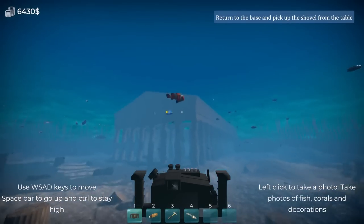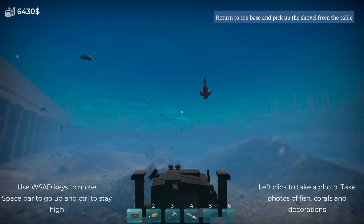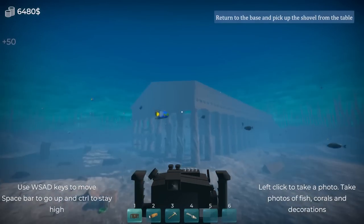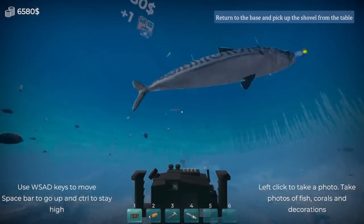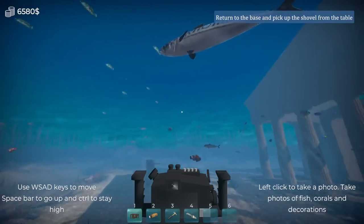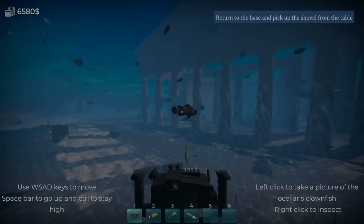At least for the start, it's going to be very easy money because I can just take pictures of all these things. I'm sinking so fast — trying to get these little guys is going to be hard. Control keeps myself neutrally buoyant, so that makes a lot more sense. I believe that is a new fish — that looks to be a barracuda of some sort. Oh, it's a mackerel. Clearly I don't know my sea fish very well.